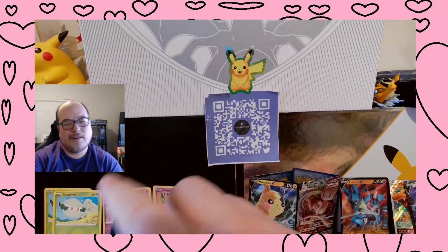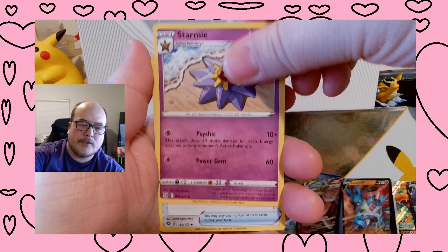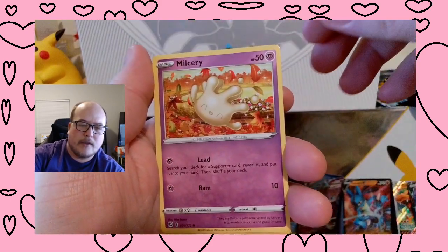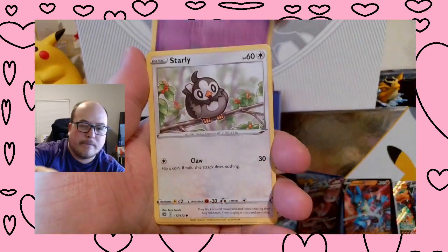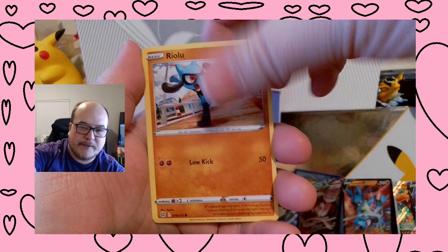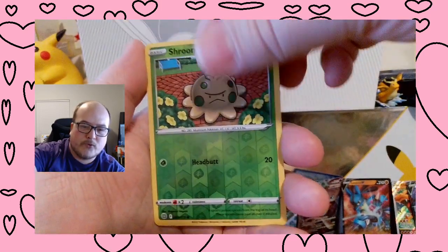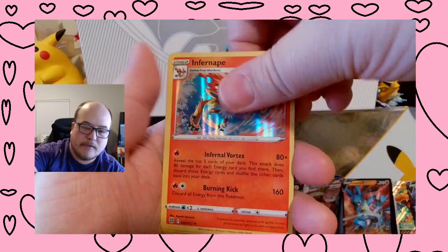I mean, Charizards are kind of going down. Not that he's not an awesome Pokémon, it's just the Pokémon Company is like shoving it down our throats right now. I really wish they would have done that with Venusaur and Blastoise, or at least had a special edition UPC for Blastoise and Venusaur. That would have been nice — I would put money down on that.